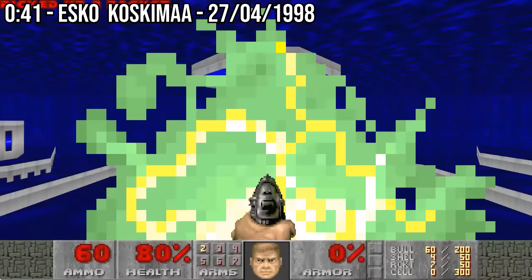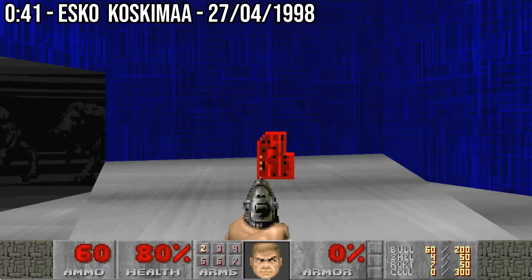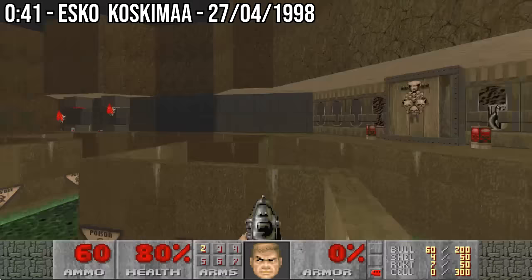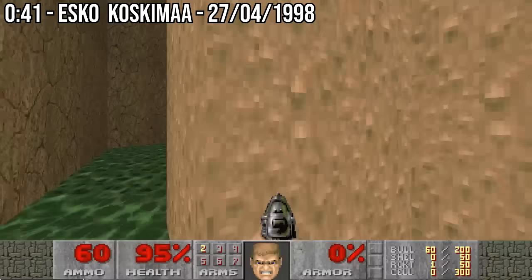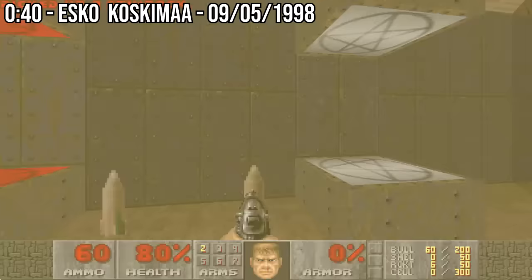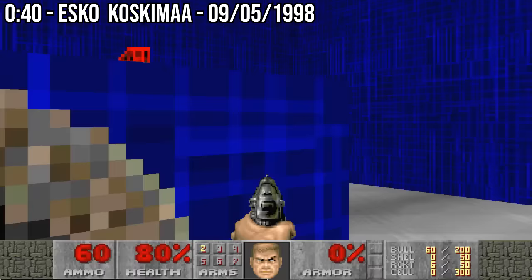April of 1998 is when we first saw a speedrunner really start to push the limits of the catwalks. Esko Koskima blew the previous runs out of the water with a 41. In his run, you can see clear as day that a huge leap was made in traversing the second ledge section. The 41 even had obvious blemishes elsewhere in the run, confirming it could be taken lower. In May of 1998, Esko did just that and achieved a run of 40 seconds. Even without any strategy changes, Esko was able to lower the record by four seconds simply by implementing better movement.